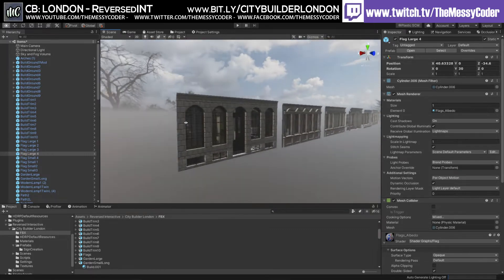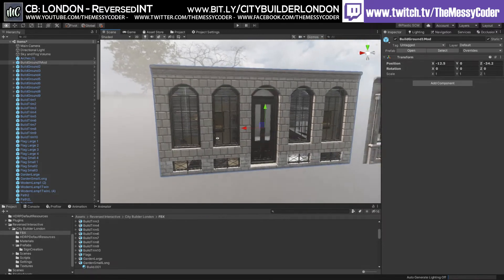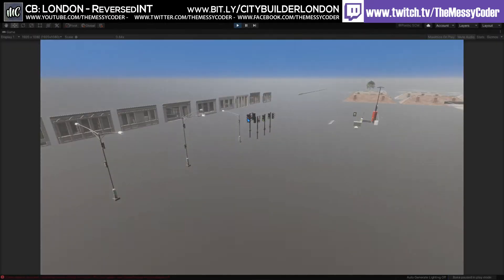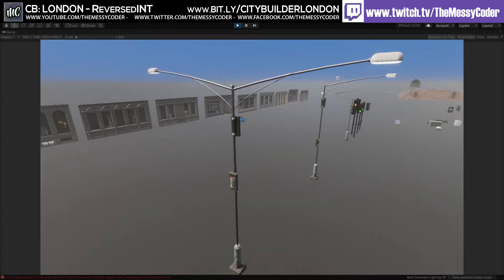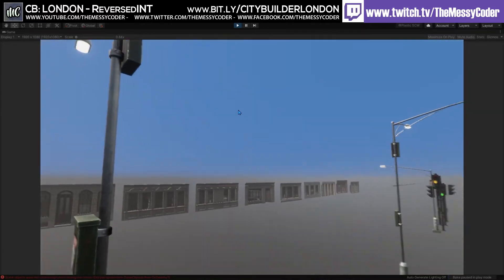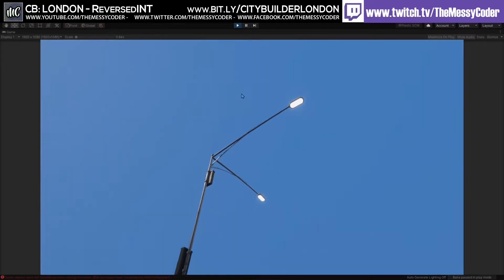We've got the fronts of the buildings so you can use these, but we don't have any proper interiors — hopefully that pack would come soon. Should we click play and go big? While we're there, we've got these double-sided street lamps here, and a 'Danger! Electrical!' warning. We've got one with a little L-shape, first four corners, and here's one just sticking out.